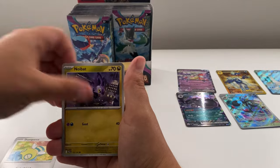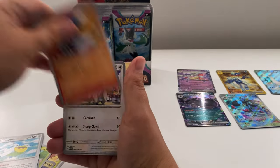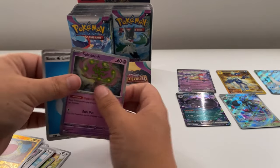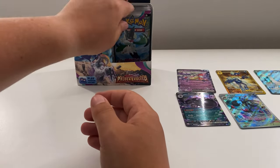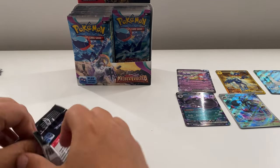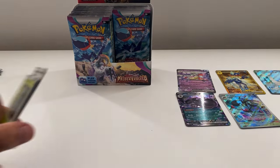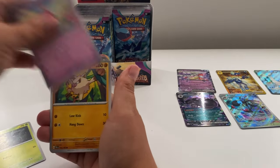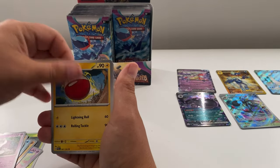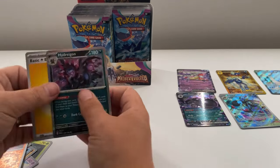We need two more from this side to get to seven and be ahead. Next pack: Palafin, Fletchinder, Vaporeon, Electrode, and a Spiritomb. Then: Pineapple, Toedscool, Mankey, Dodrio, Toxicroak, Arugula, Electrode, Gothita, Noctowl, and Hydreigon.